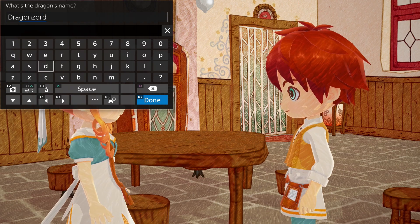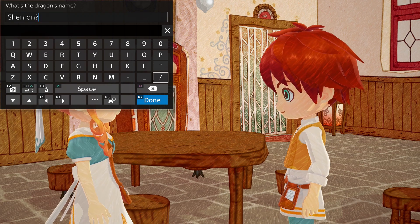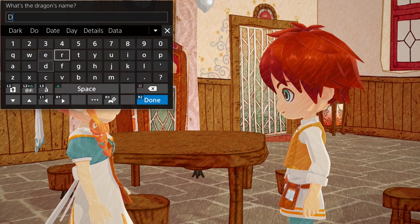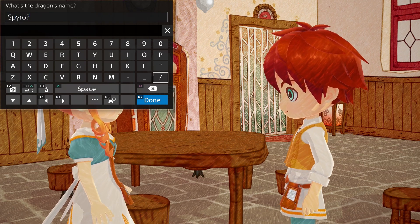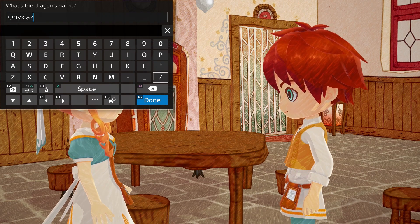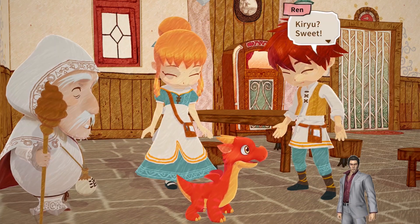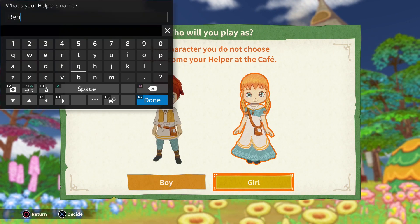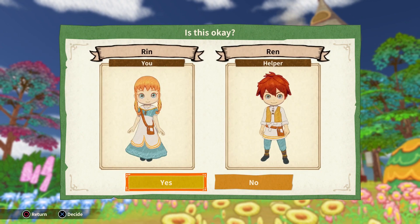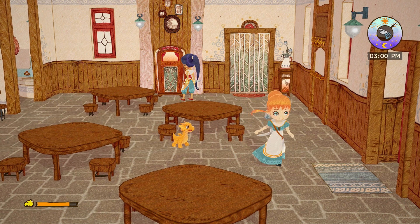I wonder if you guys can guess where all of these dragon references are from. I thought I had the perfect name, but it didn't fit — I am equally happy with the name I chose in the end though. You also get to name the twins at the start of the game, and you can pick to play as either the girl or the boy, and the one you don't choose will just help out in the café. You can't customize your character, but your dragon can change colour depending on what you feed it.